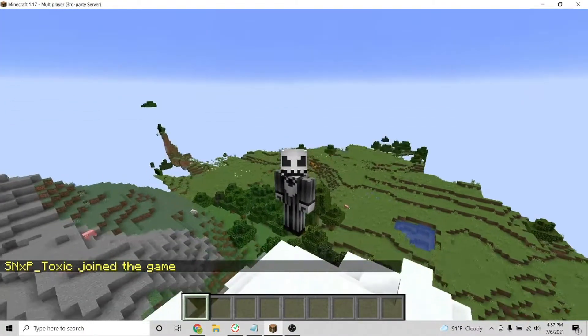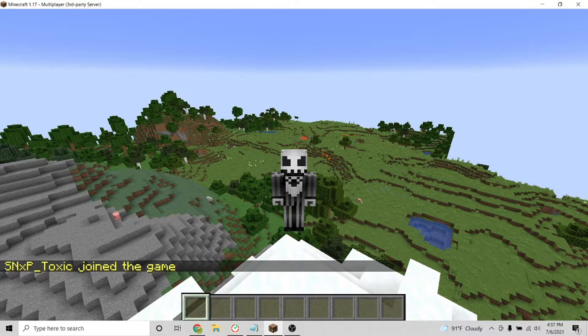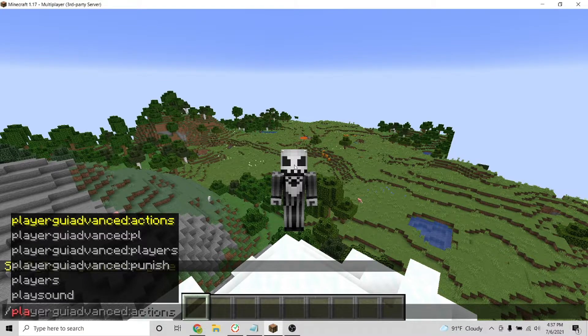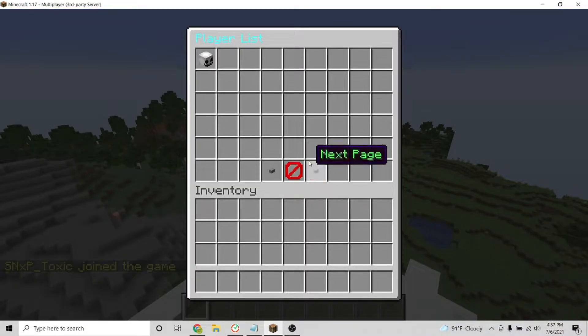After joining your server, I will now go over the commands for the plugin. The first command opens the main player list GUI. To do this, type the command backstash players. Once typed, this command will show a list of everyone in the server.